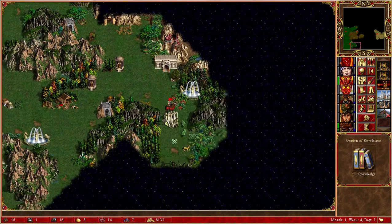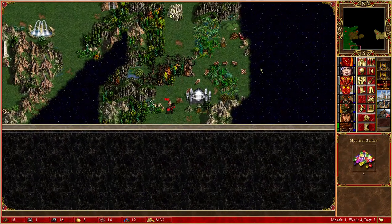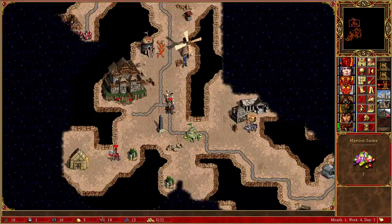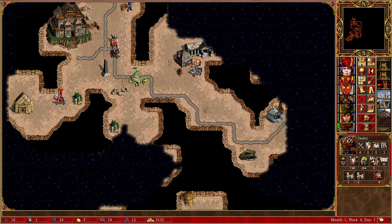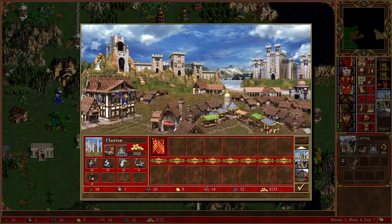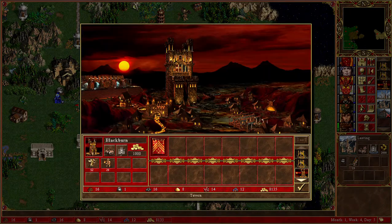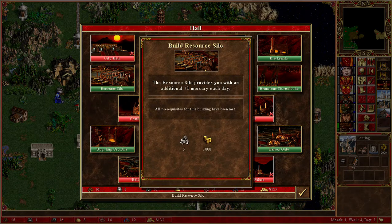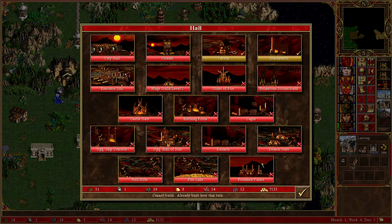I didn't even do the things I told you guys about before — I apologize. I tried my best to use my scout heroes first and I didn't do that there, I admit. But I think it's okay. What is that — mercury? We don't want mercury, but I can build up towards the city hall.